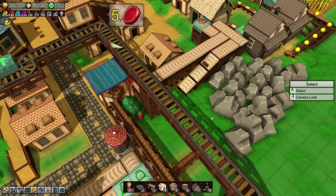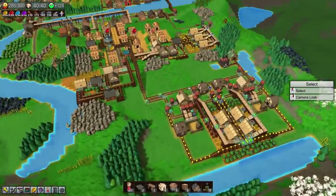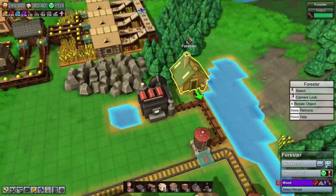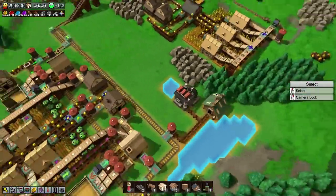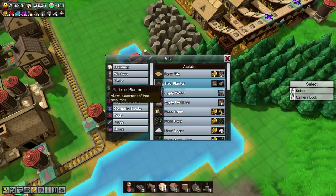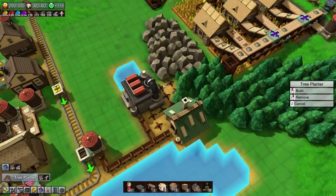Oh my goodness, it's pretty bad. Super bad, in fact. I think we're going to need yet another forester. That being said, are you producing more than we need? You kind of are, especially if we give you more people and more planters. Maybe we don't need to worry too much about that then.